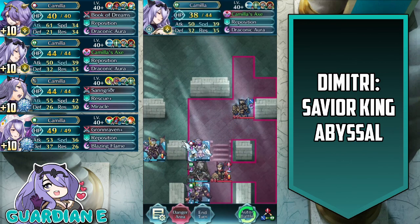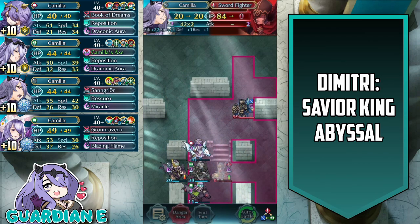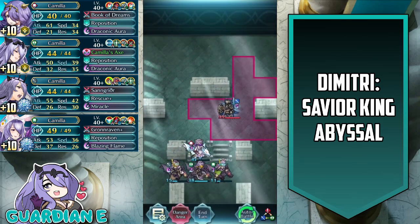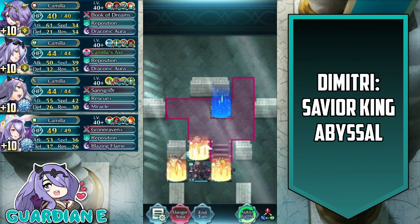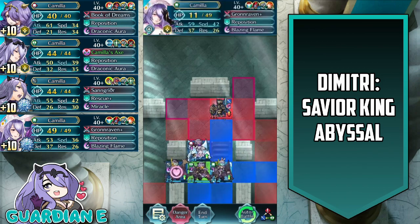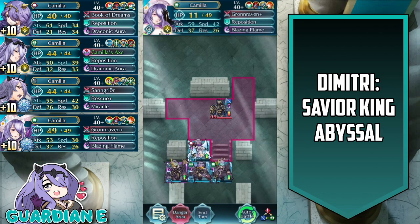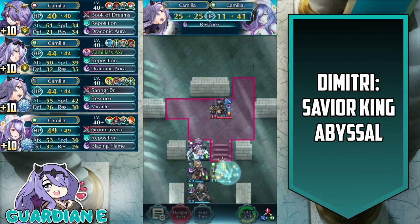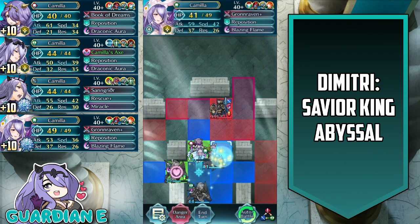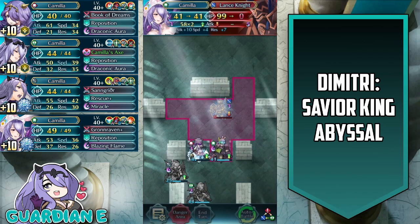At this point we're just going to go into T formation. We're going to use brave Camilla to go ahead and eliminate the sword fighter on player phase and get ourselves ready to take out the lance fighter on the next turn. He makes his approach — now the lance fighter has wary fighter on him to prevent doubles, but we of course have lance breaker on spring Camilla. She's under 50% HP so it's not active, so we're just going to do a little healing on her to get her back above 50% HP. Lance breaker is active, and now she can double with impunity against the lance knight on player phase and take him out.